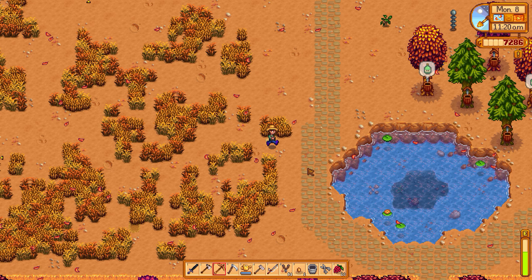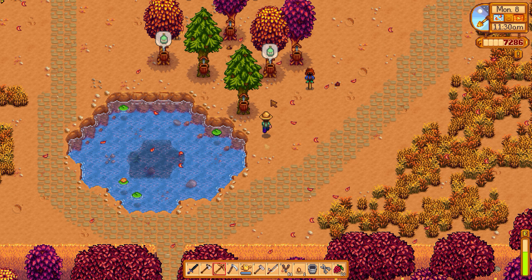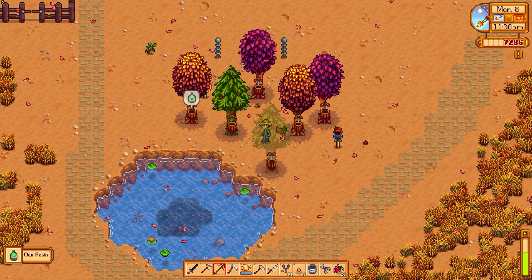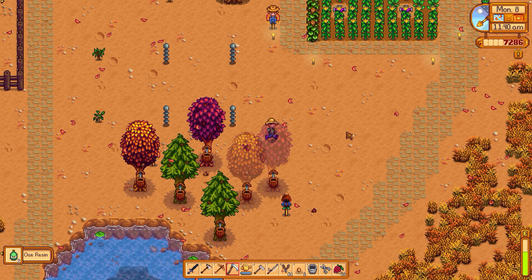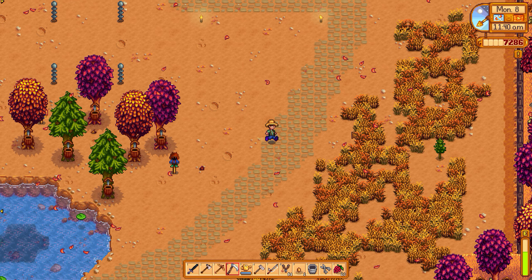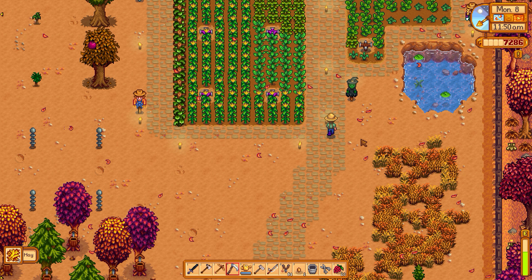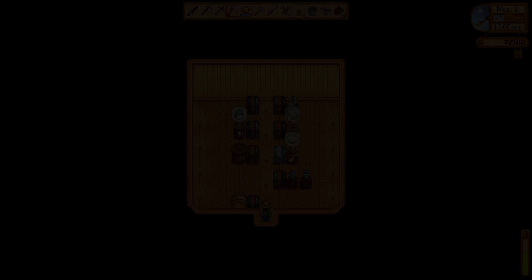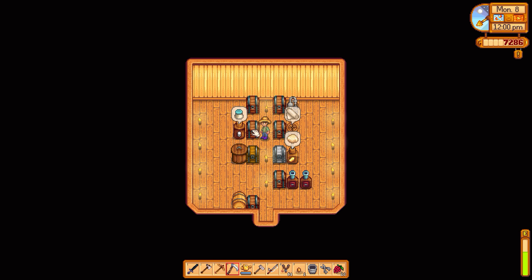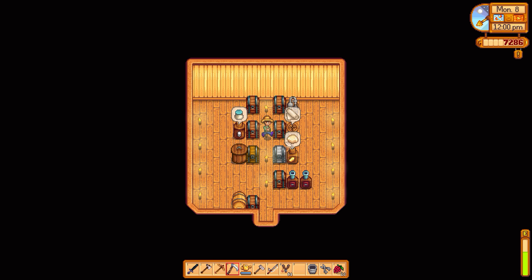We have new stuff over here, let's grab that. And then I'm thinking let's go into town, bringing some flowers. I should go to the shed and use that for storage instead. Eggs, there we go. Wool — actually let's keep this wool and have a look: this is normal cloth.